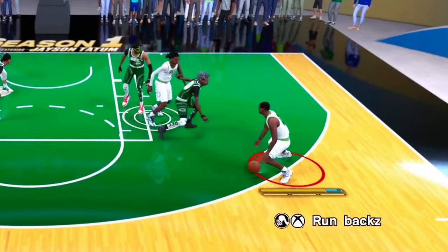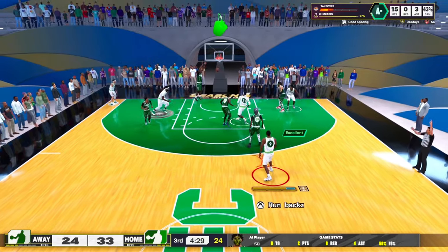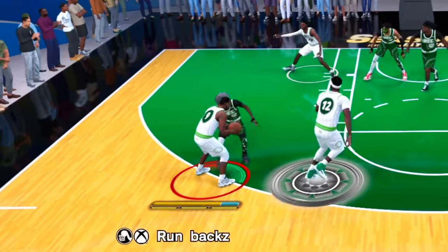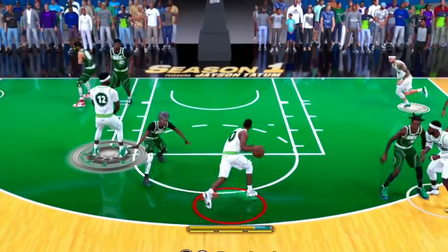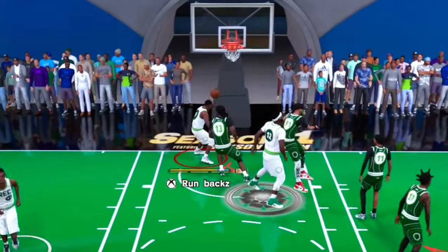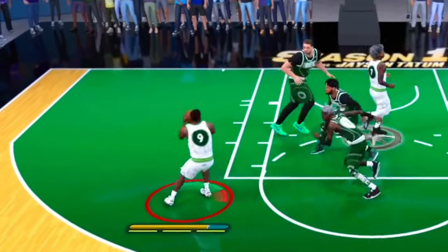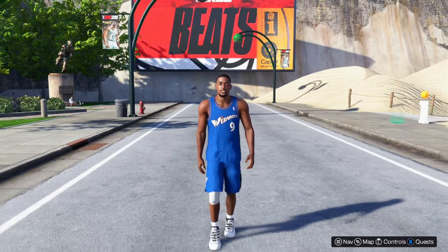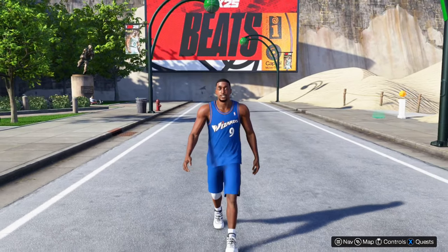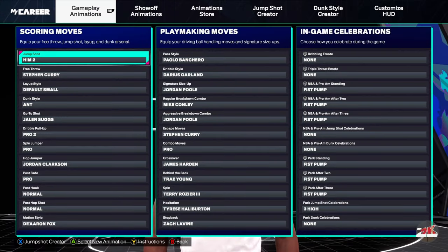This Gilbert Arenas build is a menace in NBA 2K25. We need to be able to shoot the three ball just like him, but we also need the ability to get ourselves open and dunk the ball with ease. We also need that mid-range, because he was a very good mid-range shooter. In today's video I'm going to show you how to make my Gilbert Arenas build in NBA 2K25.